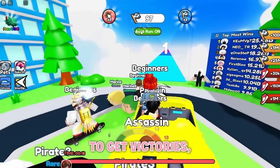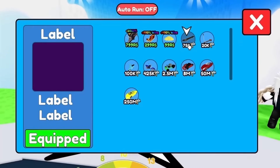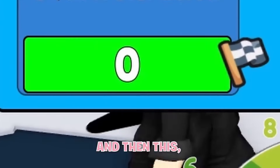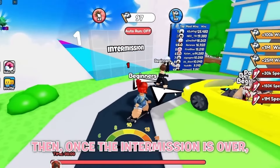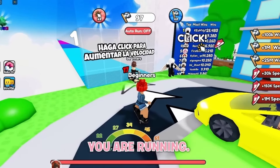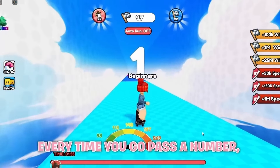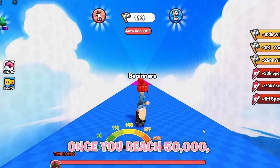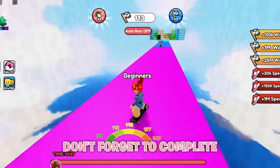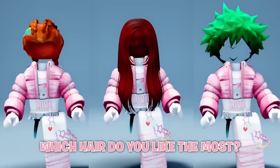To get victories, click to get a skateboard. Once the intermission is over, click as much as you can to go faster while running. Come over here and skate — every time you pass a number, you get victories. Once you reach 50,000 you should be able to claim the free item. Don't forget to complete the other tasks as well. Which hair do you like the most? Let me know below.